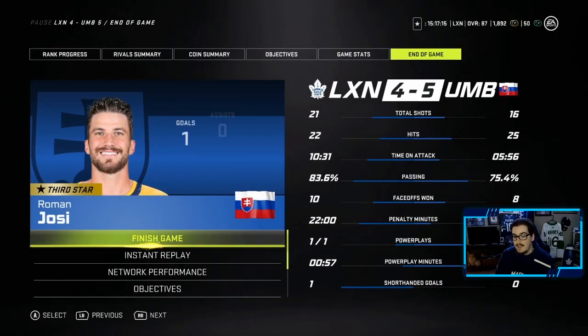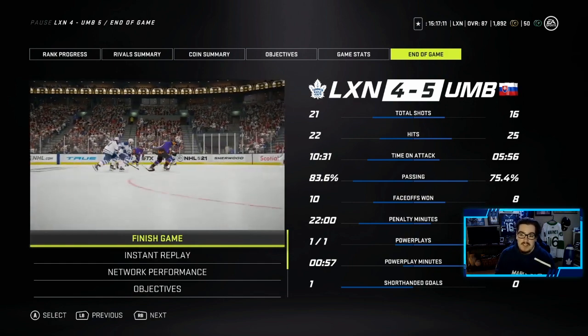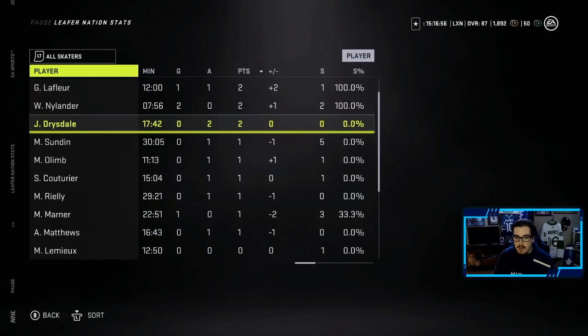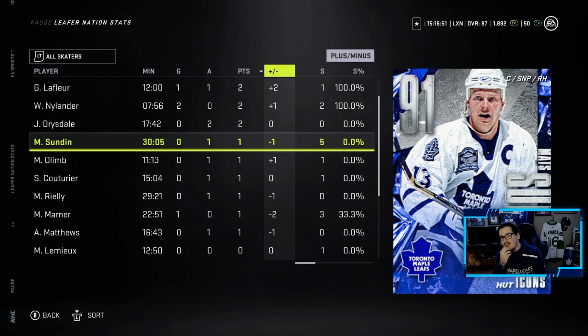I guess EA just decided to give this guy the win. Looking at the stats, clearly I just didn't deserve to win. 10-31 time on attack to his 5-56. 21 shots to his 16. Sundin did get an assist — he was a minus one, give him some slack on that. Five shots. Honestly, he's pretty good. If I'm going to be completely honest and throw my bias out the window, he's a tad slow — 6'5", he only has 90 speed. I did find him very slow at times. But man, it's hard to push him off the puck, and when you do, he's getting it right back. His build is great — 6'5", he's obviously going to be tough to defend. Great shot, made some great passes. I'm a fan of this card. I don't know if it's necessarily worth making this card if you're not a huge Leafs fan or a huge Sundin fan — I'm sure there's better centers out there. But in all honesty, I'm pretty happy with the card.